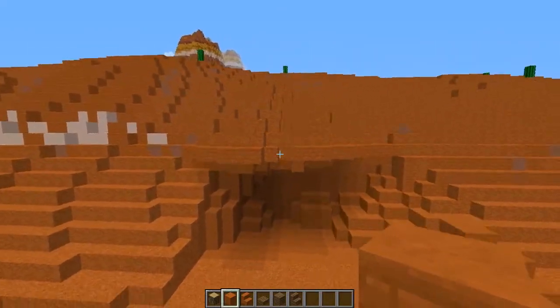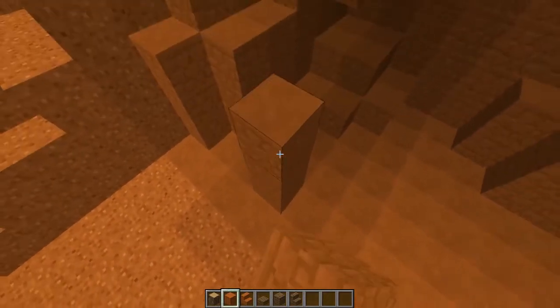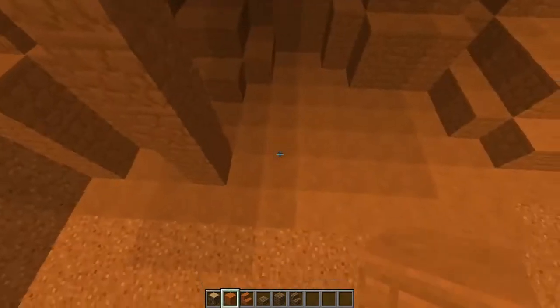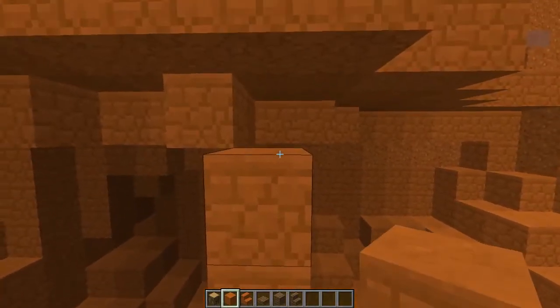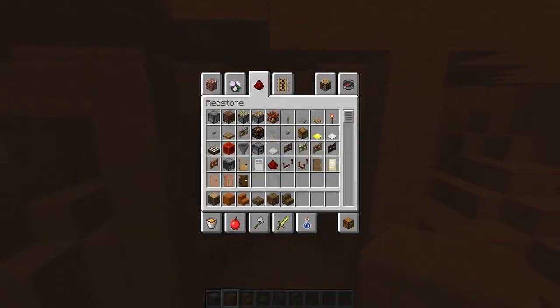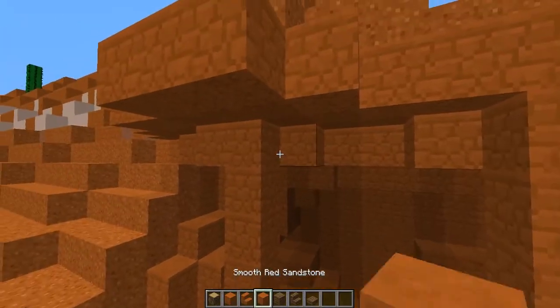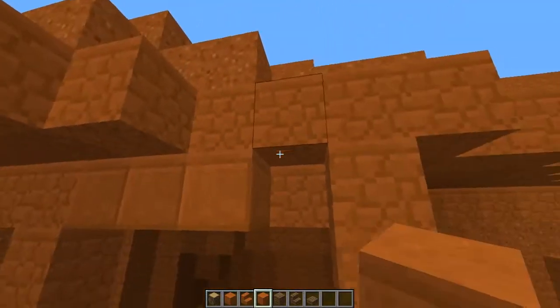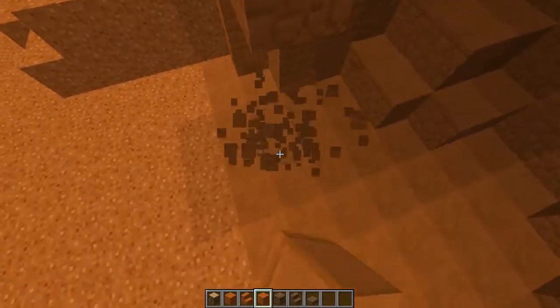So my first design here, I built a little cliff bay. I just mined out this area — it works out quite well because all the materials that you mine you can then use in building your house, so you're not having to go around and collect a lot of materials. My first design is based on the native Indian cliff houses that you can find in the USA. They're really beautiful, so that's what I'm doing for my first design.